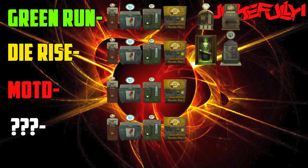Here we have Die Rise, which has the four main perks — Quick Revive, Juggernog, Sleight of Hand, and Double Tap — plus a new perk, Who's Who, and a featured perk, Mule Kick. So that's another featured perk to keep in mind.